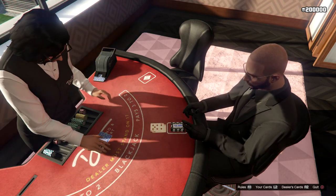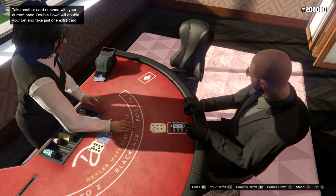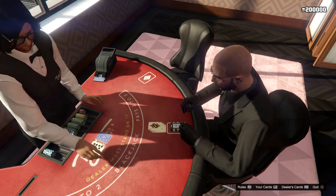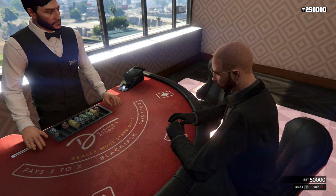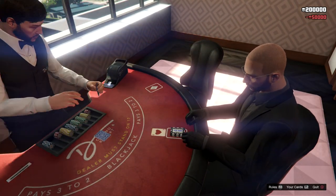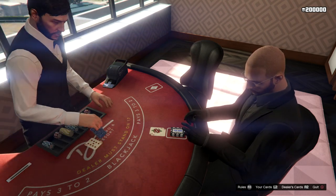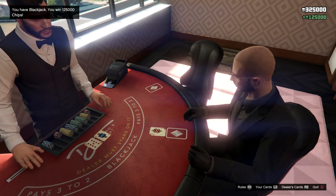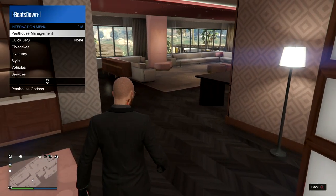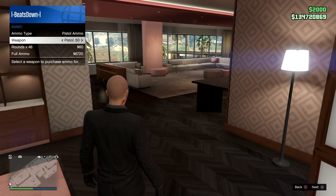We have a 12 here against a 10. One more card — that's a bust. Next hand we get a Blackjack. When you get a Blackjack, you automatically win. So not only do you get your money back, you also get 50% on top of that. As you can see, I've got my $50,000 back, the $50,000 that I've won, and my $25,000 on top of that for getting a Blackjack.